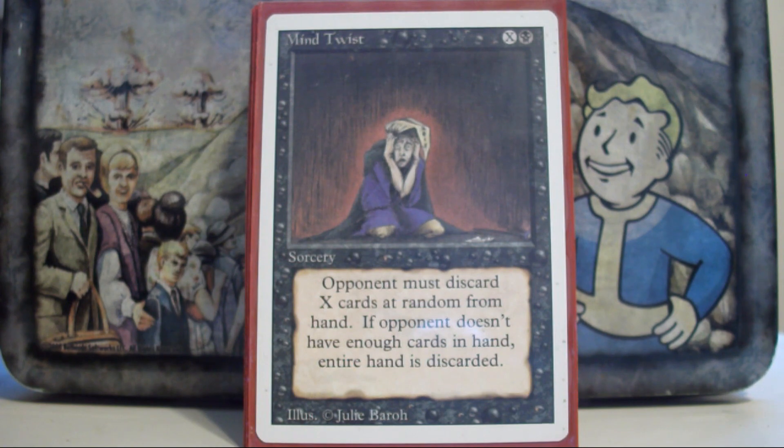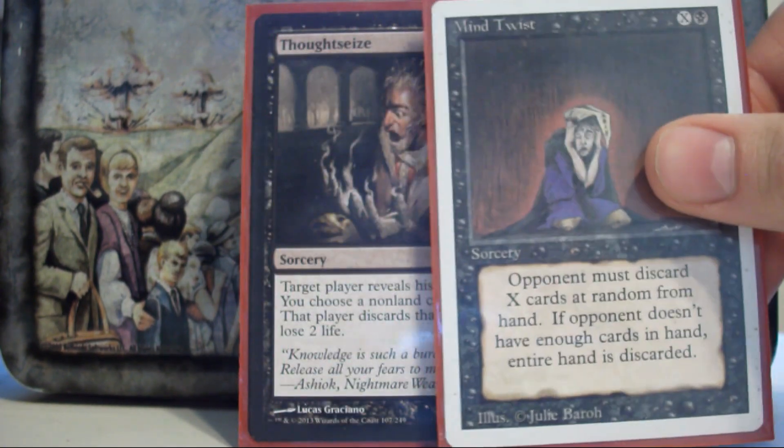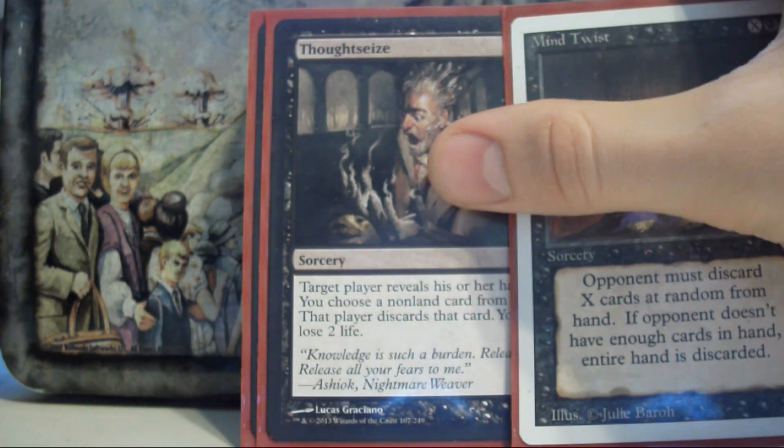Mind Twist — I play some black disruption, mostly Mind Twist and the card right beside it. Thoughtseize — these are my main discard spells, just to catch my opponents and make sure that they don't have stuff that's going to make me cry.